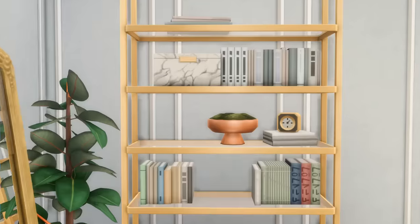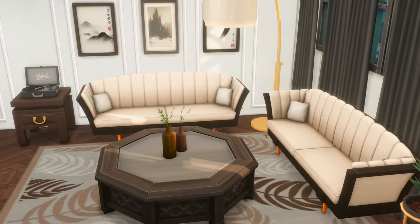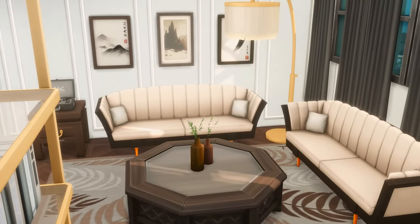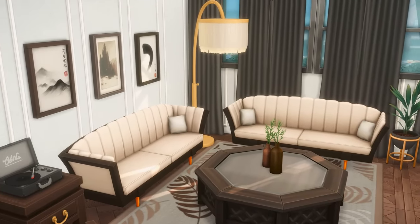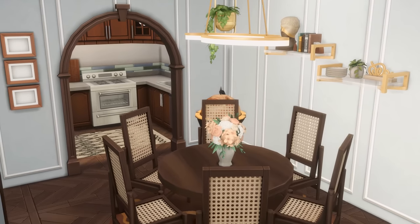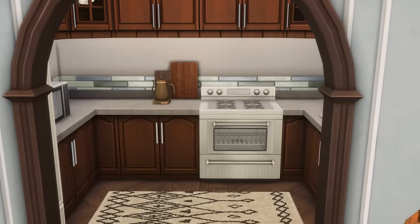Going right in through the front door, we have this beautiful entryway with lots of gold and higher-end materials. Moving into the living space, it's more of a formal sitting area with these gorgeous couches from the Decor to the Max kit. I believe that's also where the lamp is from — I love it so much. We have some beautiful black curtains, lots of paintings, and a record player. Then there's the dining space with a nice round table, beautiful shelves, and a globe bar in the corner.